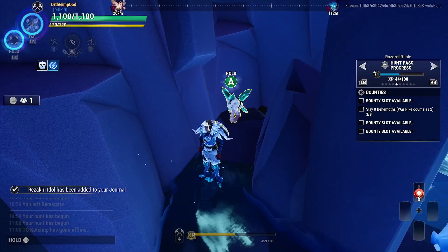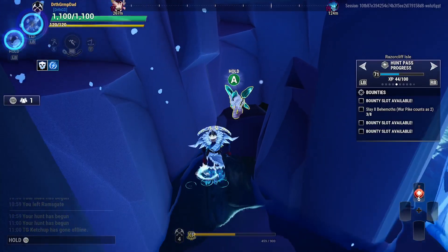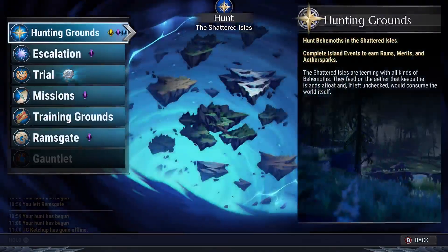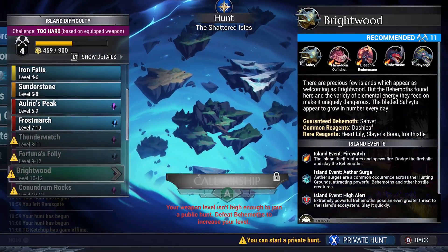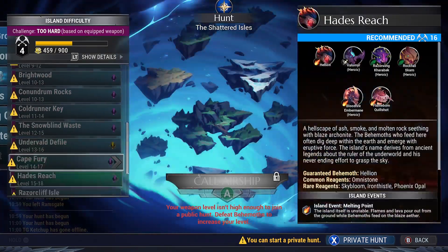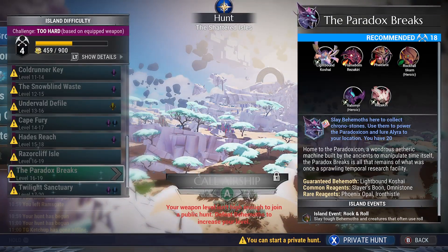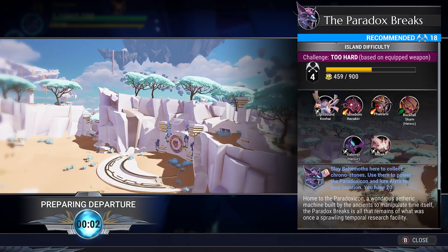Next on the list is Paradox Breaks. Paradox Breaks is where we pick up our Time Weaver armor and the God Hand war pike. Yes, private hunt, yes yes — it's much too challenging.